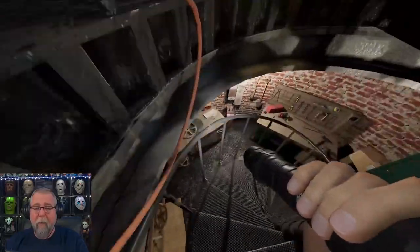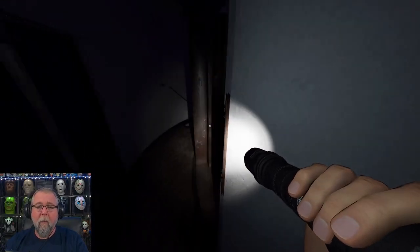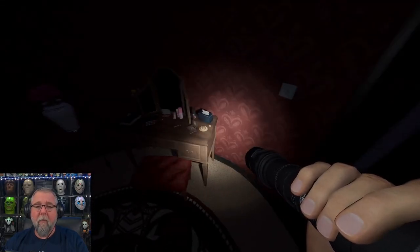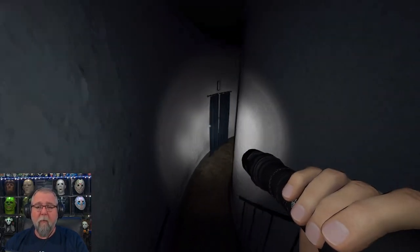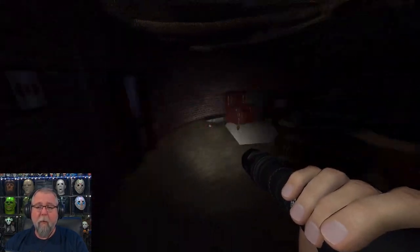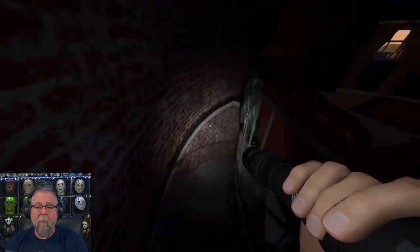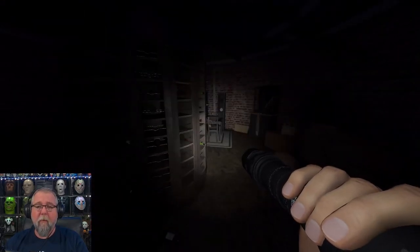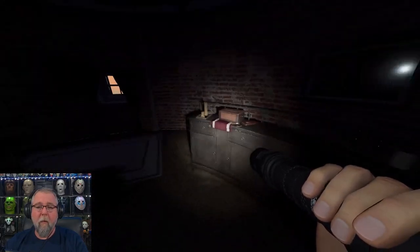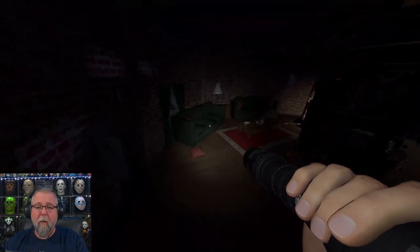So in recap: monkey's paw is in the workshop, voodoo doll is in the boys' room, music box is in the main bedroom — that's three. Pentagram, four, in the upstairs bathroom. Game room is the Ouija board. Mirror is in the bar. Nothing in the kitchen. And tarot cards are in the living room.